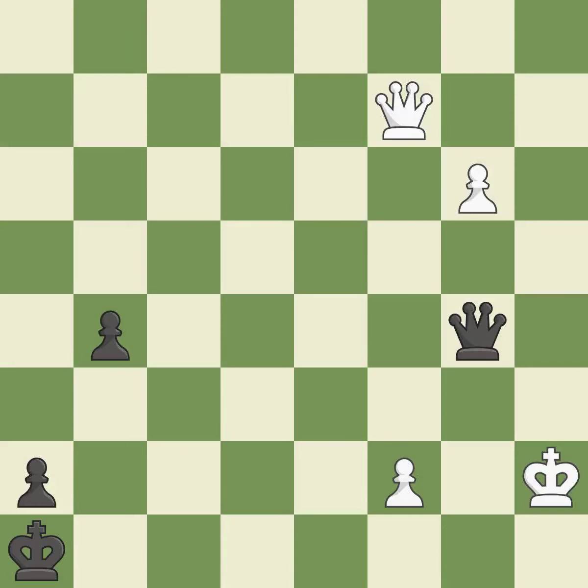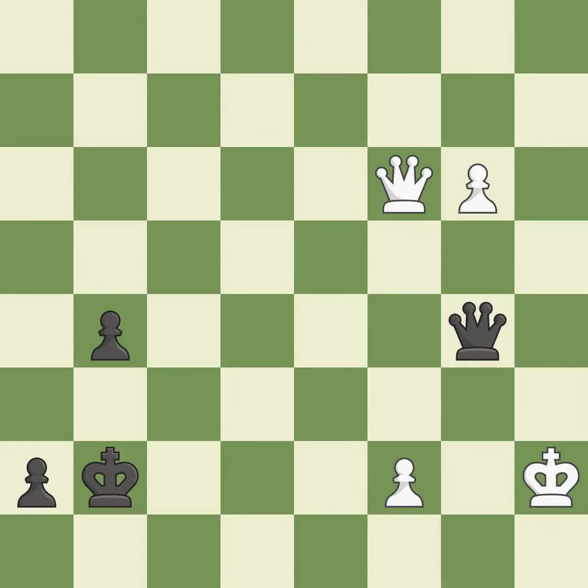This misses the chance to get a more equal position — it is a miss. This took advantage of a mistake and black now has a winning advantage. This prevents the opponent from being able to push a passed pawn towards promotion — it is a great move. That's what I would have recommended. It is best. This evades the check from the queen. It is best.